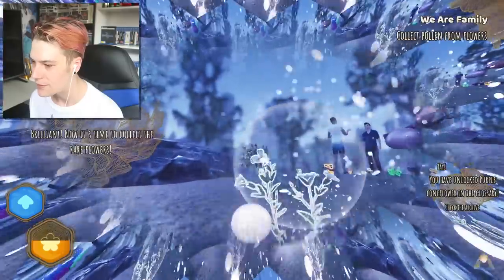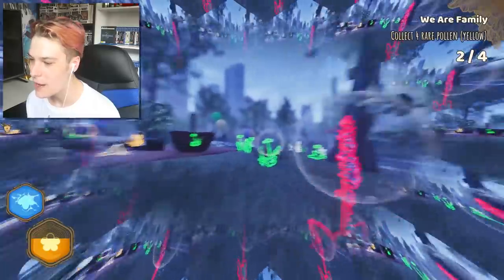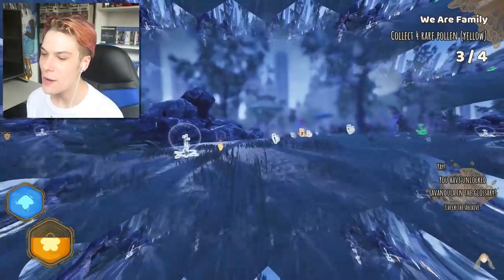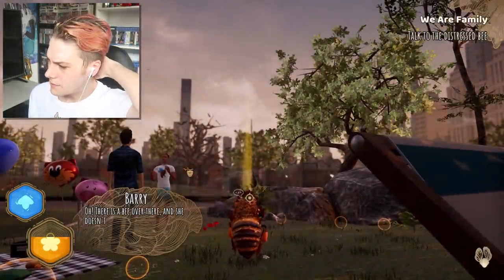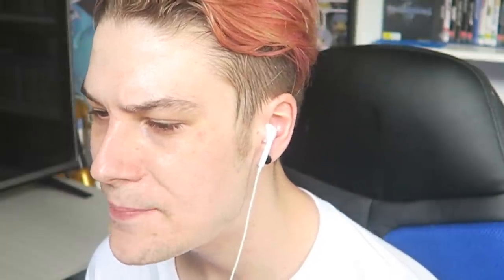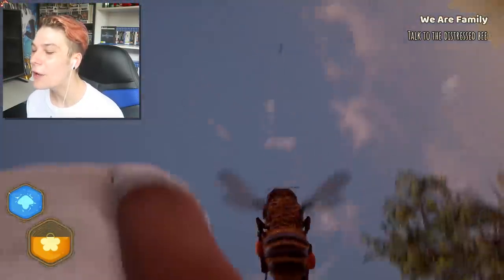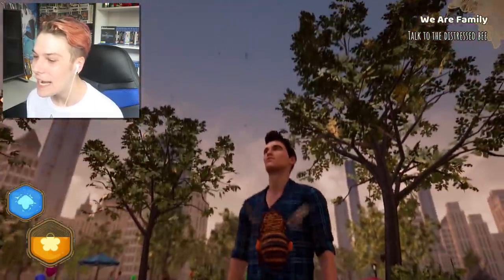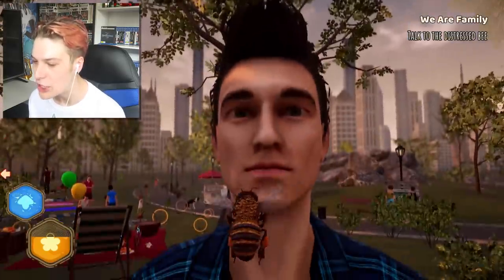Now it's time to collect the rare flowers - not another time limit. The rare ones are the yellows - go, boom, very nice. Oh, there is a bee over there and she doesn't look well. Are we out here saving a friend? We don't have a time limit so this gives us a little bit of time. Where's the sting mechanic? Are they gonna freak out if I fly in front of them? Because I know I'd be absolutely losing my mind right now.